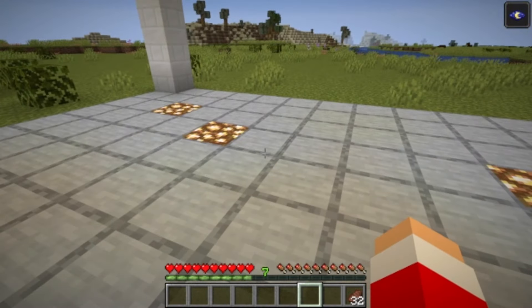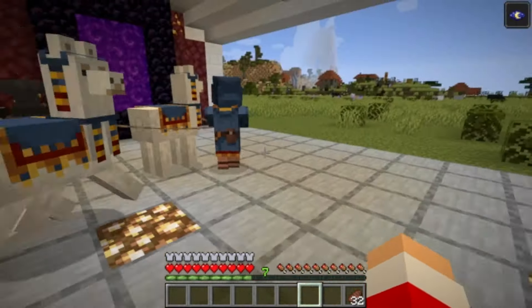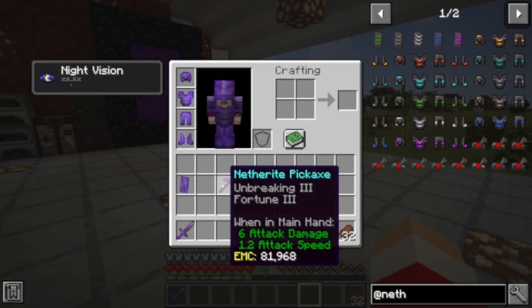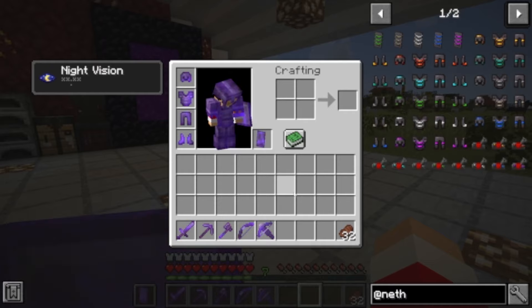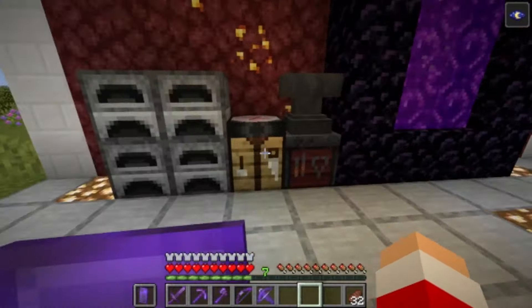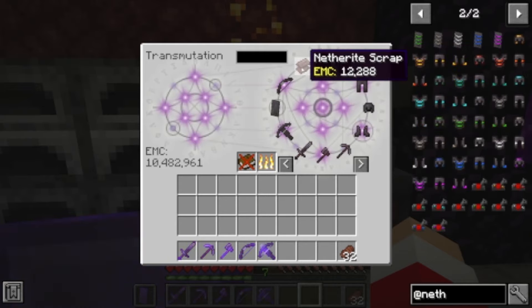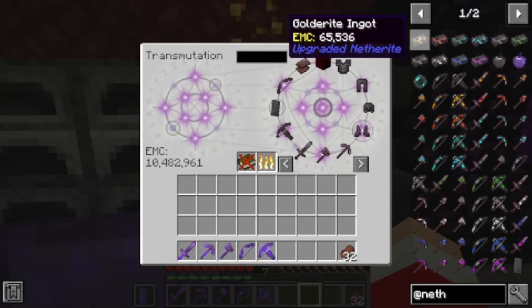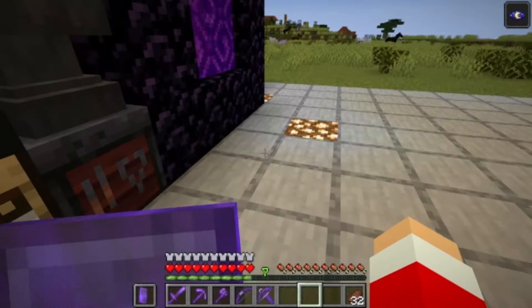They come with their custom weapons, custom bows, the whole shebang, and we are going to work on getting that today. I've been gifted with regular netherite armor to start with. We've got the custom bows and we also have Project E installed so we don't have to go find netherite — we've got our netherite scraps here. We have to make the original ingot and then all this, so we're going to have a lot of work today.